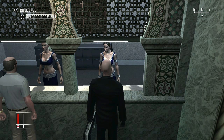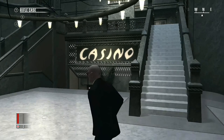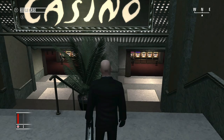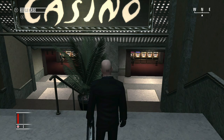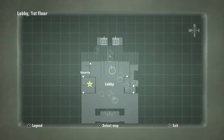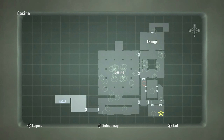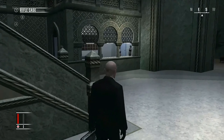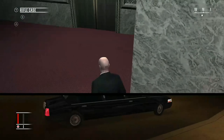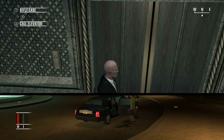After that little conversation, we have a target that's actually in the casino right now. You can head that way and take him out if you want to, but he's going to come to the elevator and it's just easier to take him out that way. Plus, if you go down that way you're going to be waiting on a camera and it could possibly spot you. Here comes the other target.